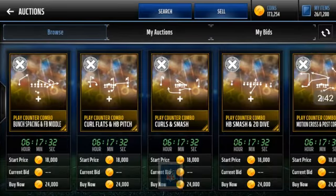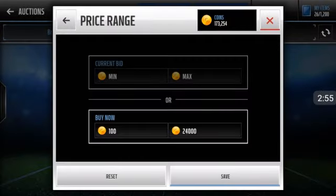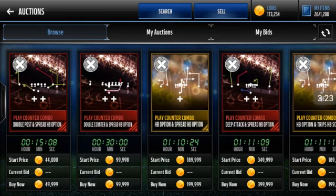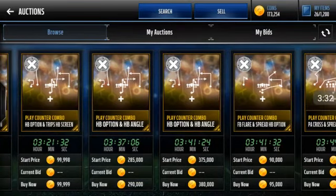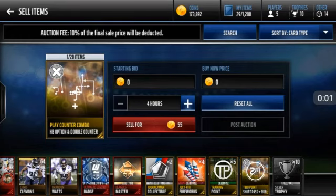Let's see how much those ones are worth right now — the ones we just pulled. Short Pass Plus Run — let's go ahead and look it up. Boom, it's worth 35k, so we made about 15k profit. And the other one — Half Bag Option and Double Counter — it's going over 90k! It's not in the auction house right now, but I'm pretty sure it's worth at least 30k to 40k. We only spent 40k for both gold game plans, the Short Pass Plus Run goes for about 35k, and the other could be 35k to 40k as well, so we made about 30k profit doing this method.